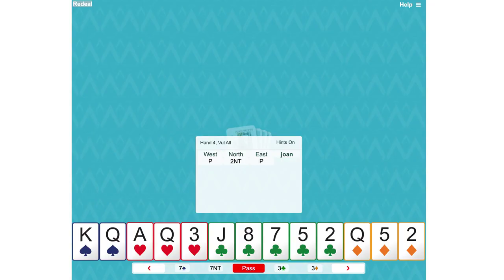South holds 14 high card points and a five-card club suit, so you could count an extra point for the length in clubs. Partner has shown 20 to 21 or 22 and balanced. You've got a balanced hand as well. There's only one bid and that is six no-trumps.